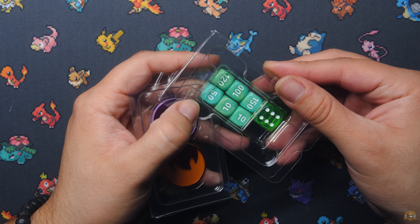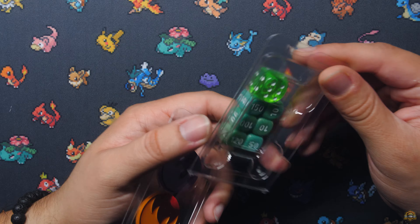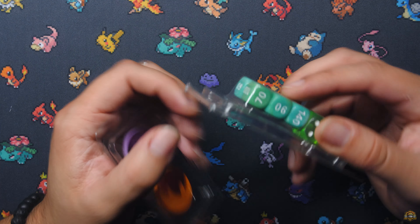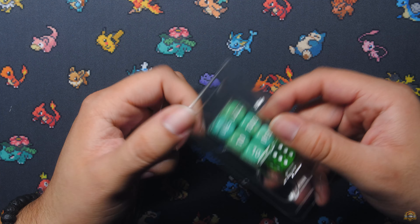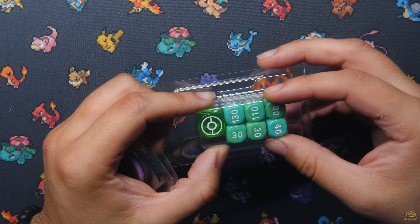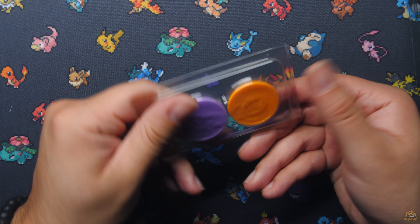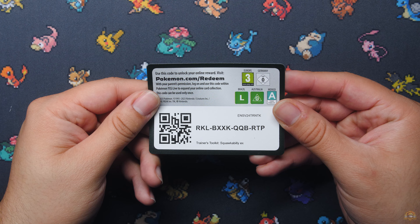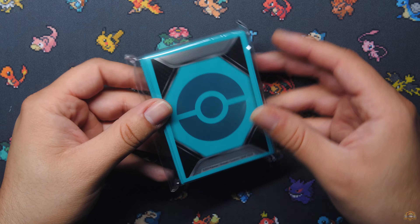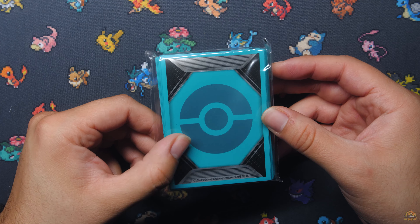Let's open it up. First and foremost, let's get the most exciting part out of the way — the damage counter dice and the coin die, keeping with that teal theme right there. The dice are actually themed with the box — it's a teal kind of gradient with green. And of course the little coin die, then your status markers as usual. There is your code card for the sleeves and the Squawkabilly EX for the online game. Speaking of the sleeves — there they are. Nice, cool little teal, silver, and black theme. Pretty dope sleeves.